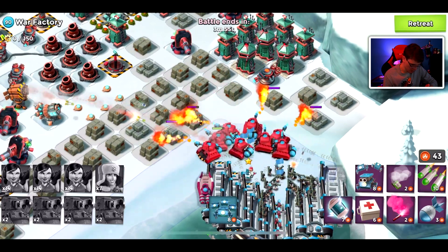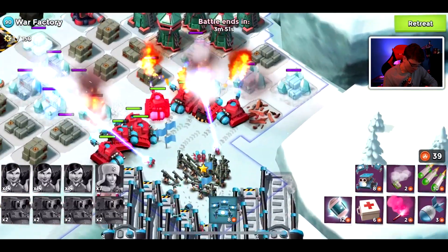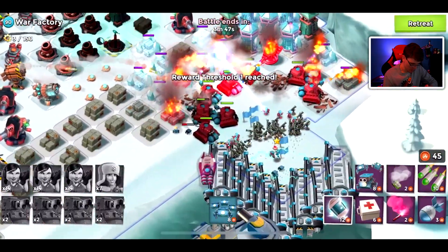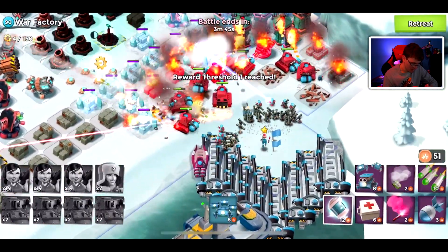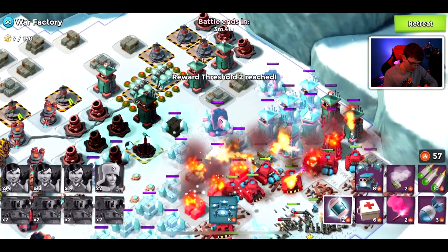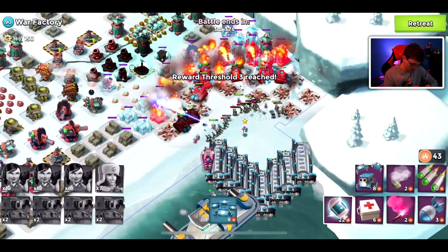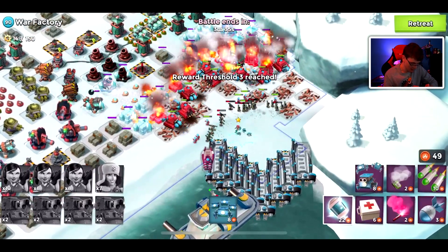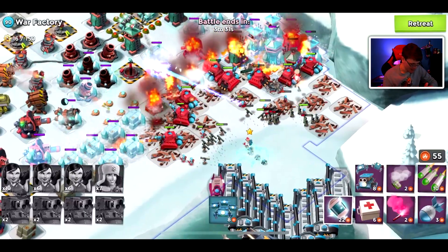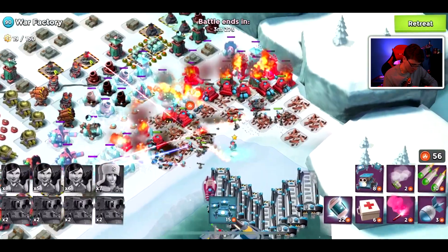I see a doom cannon targeting my Scorchers right away so we have to make sure to shock it - we don't want our Scorchers dying right away. They're the only troops protecting our Zookas. We also have to make sure the laser beams do not hit my Zookas from behind. Maybe attacking War Factory with this strategy was not the best idea, but I have faith - look at how much damage we're doing to this base.